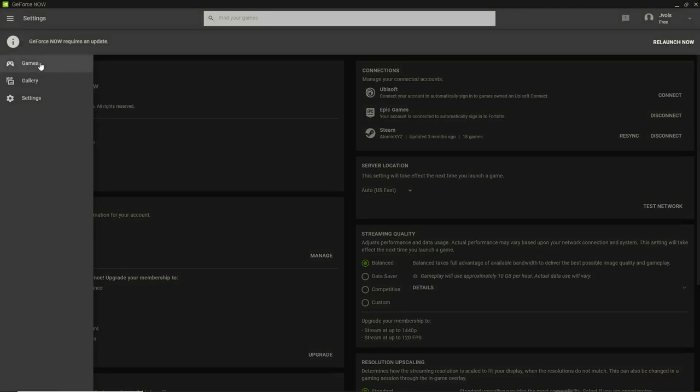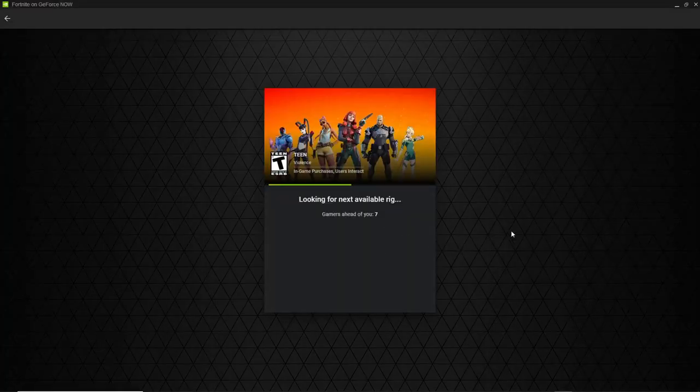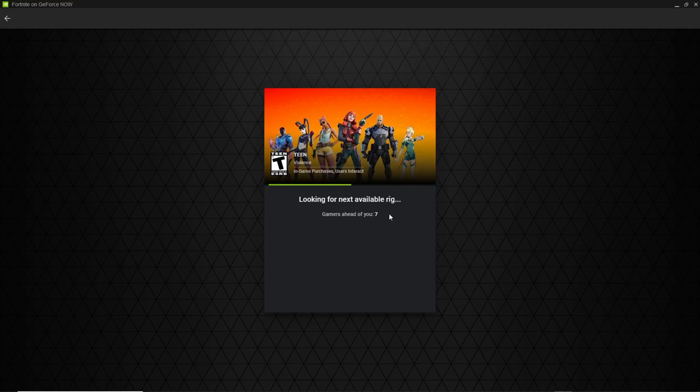Head over to the game section, find Fortnite, and click the Play button. It will send you to a waiting page that says 'waiting for an available rig' along with how many people are ahead of you in the queue. This should not take more than 20 minutes, so just wait for the queue to finish and it will automatically launch you into the game.